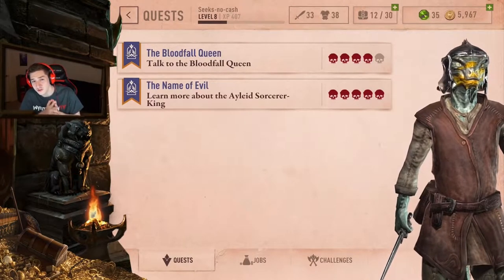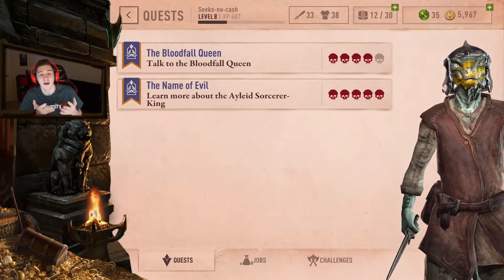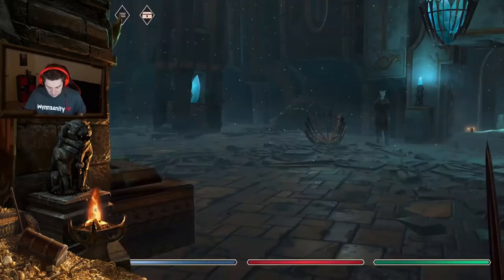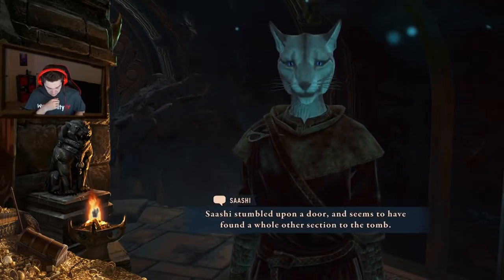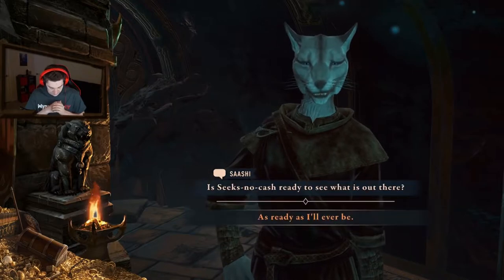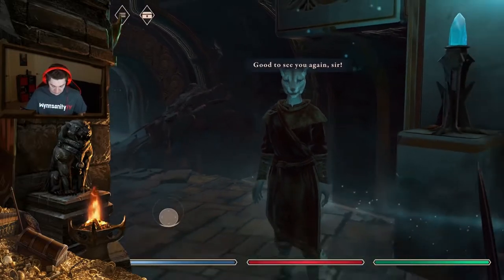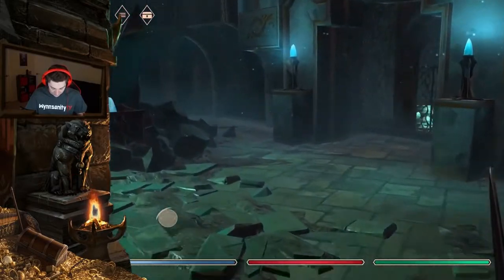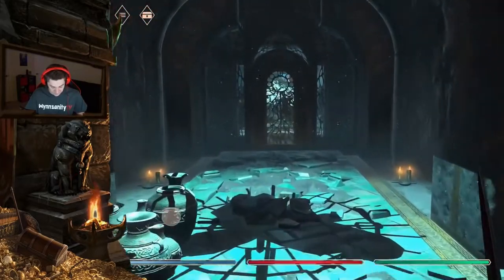It might take me more than one try, but with these tips I think you will be able to complete a quest that is five out of five skulls. So let's jump in. We've got the 'Name of Evil' quest — learn more about the alien sorcerer king, five out of five skulls, with our level eight free-to-play account. Let's scope it out and get our surroundings. This is the starting room. I don't think there's any food in here.